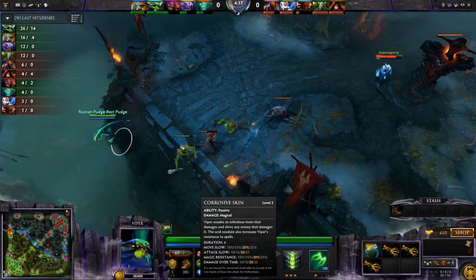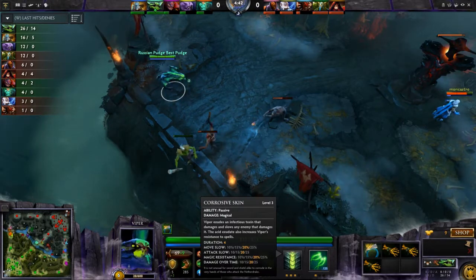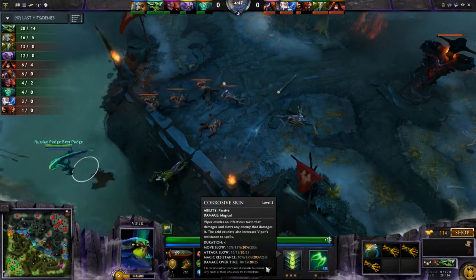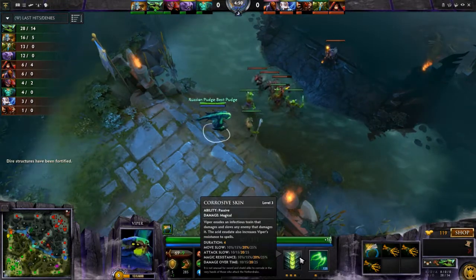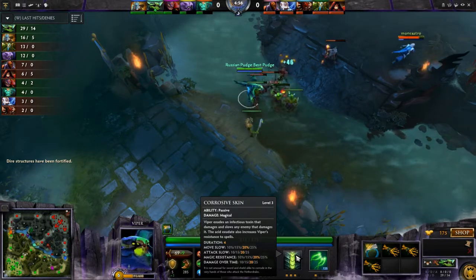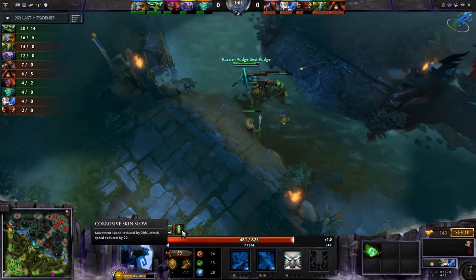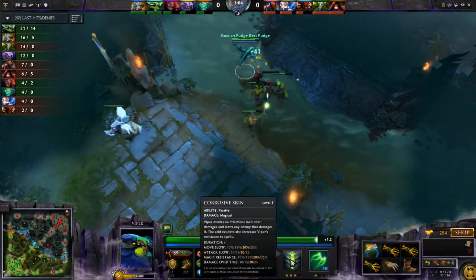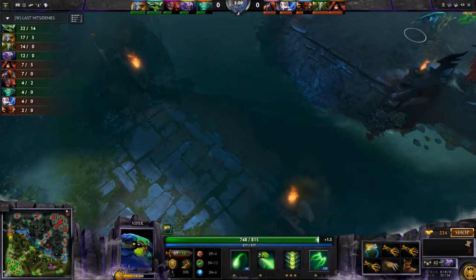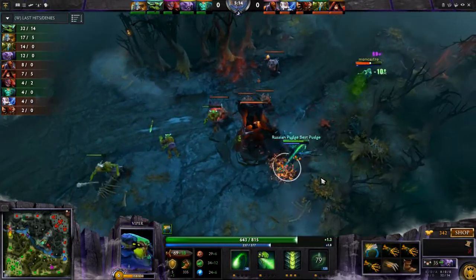Whenever any creep or enemy hero attacks you, they will have negative benefits applied to them. They'll have a 20% slow at level 3 — it starts at 10% and scales up to 25%. The attack slow also scales from 10 up to 25. And it also provides damage: if Zeus hits me, you can see the Corrosive Skin begin to hit him back. The damage scales from 10 up to 25, dealing a total of 40 damage at level 1, scaling up to 100 damage at level 4.